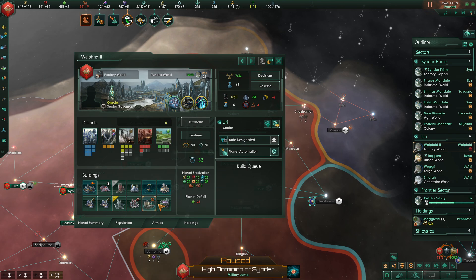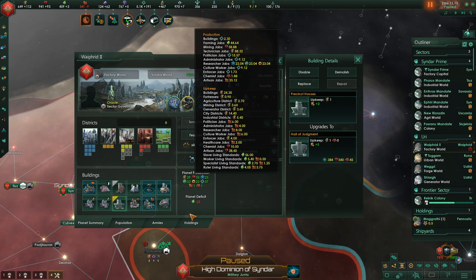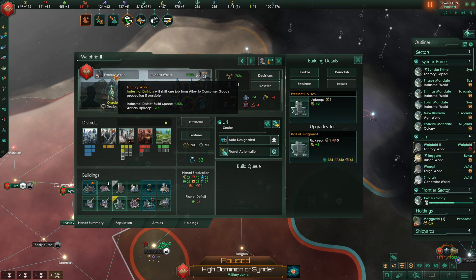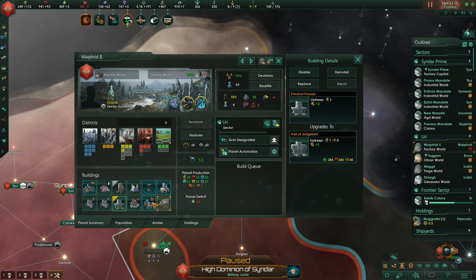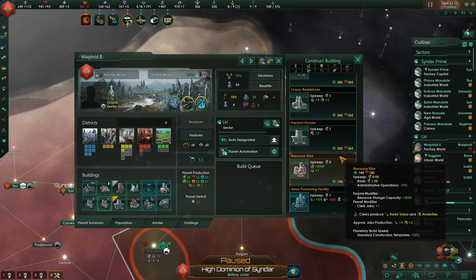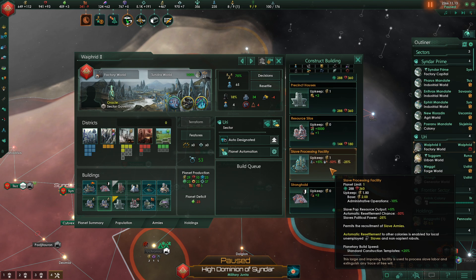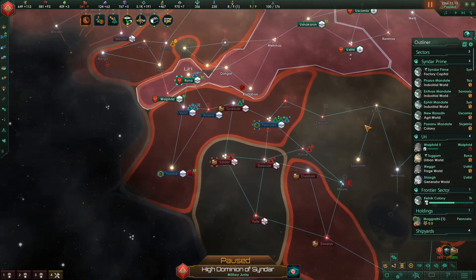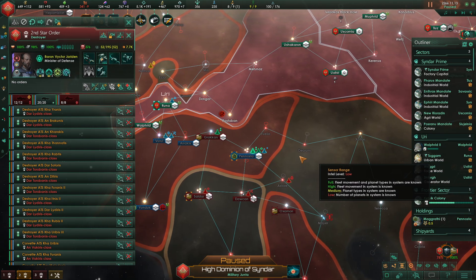We still have an amenities problem here, believe it or not. Right now Wafer 2 is a factory world — it was a tech world for a while. So if it's not going to be a tech world anymore, we need to replace this with something that's actually going to help with security. Let's go ahead and place a slave processing facility on Wafer 2. Makes sense. Wafer 2 is the original capital world of the Urians, which we took during the war.